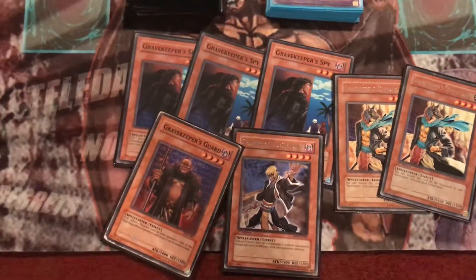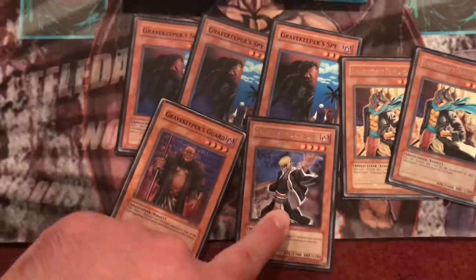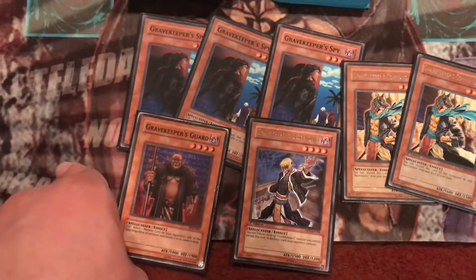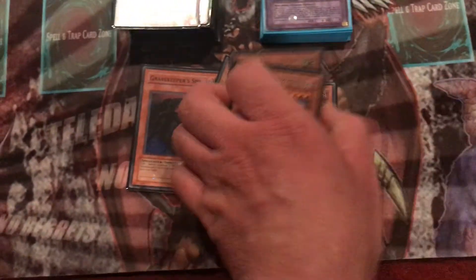Descendant's effect: if you tribute one Gravekeeper Monster on your field, you destroy one card your opponent controls, so it's really effective. Gravekeeper's Guard, when it's flipped up, lets you return one monster on the field to the owner's hand regardless of position. It's a really good trio of Gravekeepers.